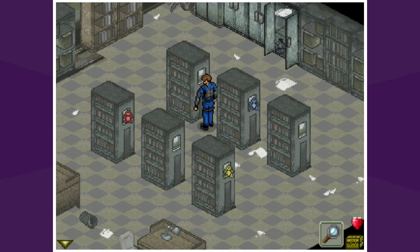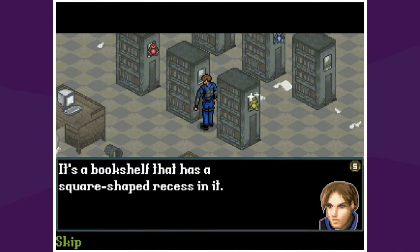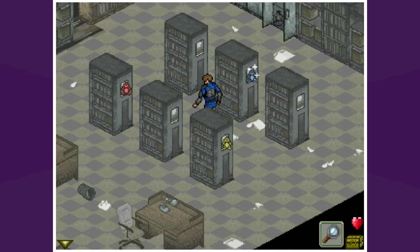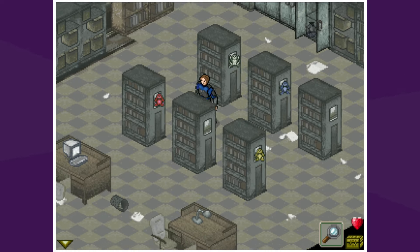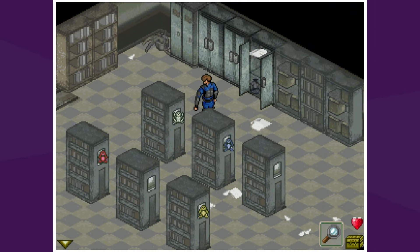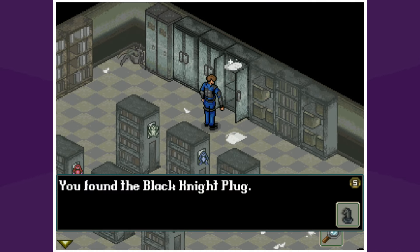Bookshelf with a square-shape recess in it — that one gets nothing. Look in that middle one. Does it say anything? It's probably going to make us try each one, or we need a bunch of different monkeys. Can I put him in any one? There are probably two more other monkeys. Blue carving on it — okay. We'll leave the green one there. We may need to put them in a certain sequence. You found the black knight plug — so that's our second chess piece.